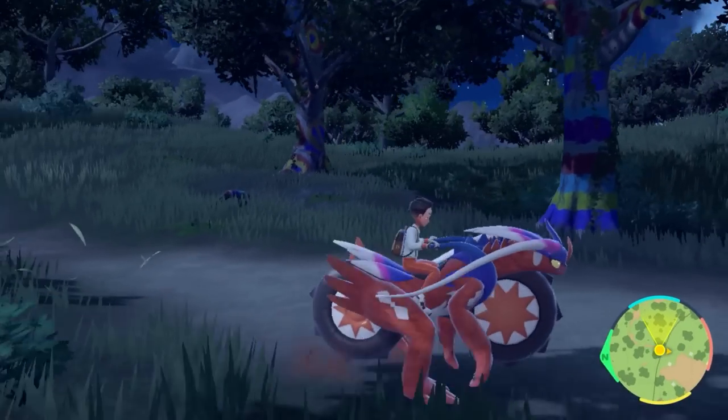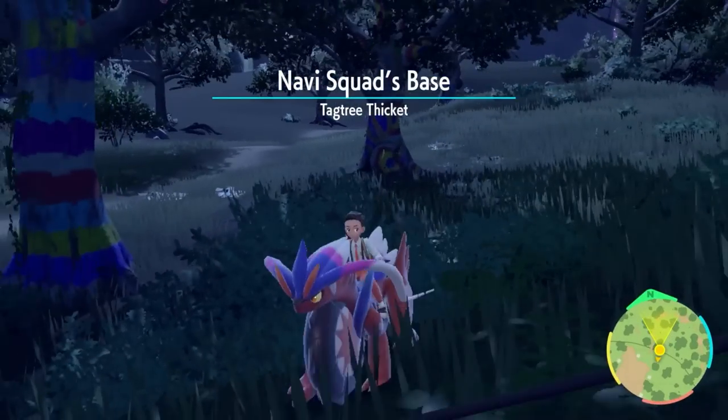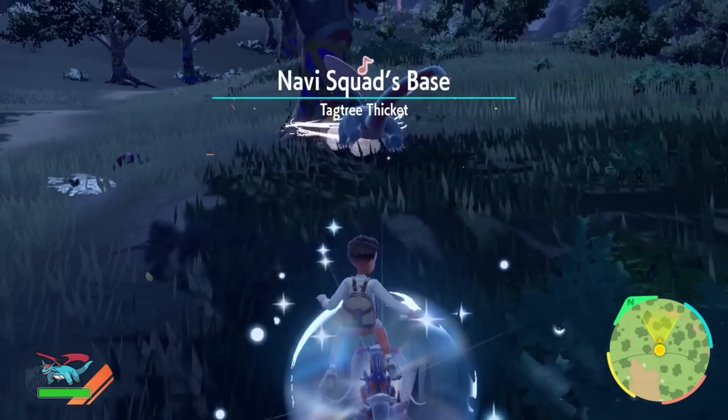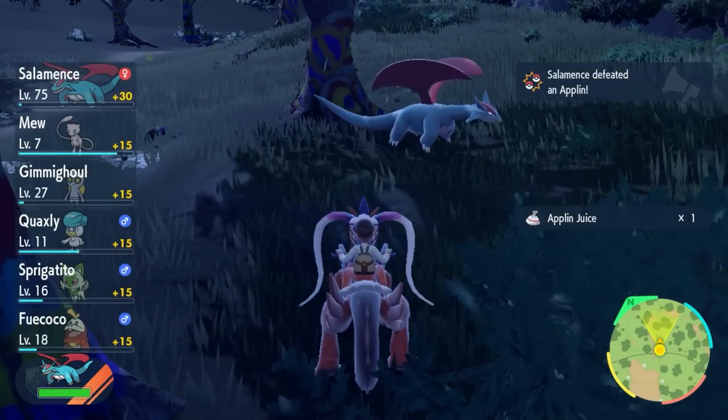Head over towards the Team Star base area. Turn around and you should see the Team Star base, and in front of you should be two trees. Place yourself by that area — all you need is a Pokemon that can float, basically a Pokemon that can be in the air, like a Salamence or Charmander.